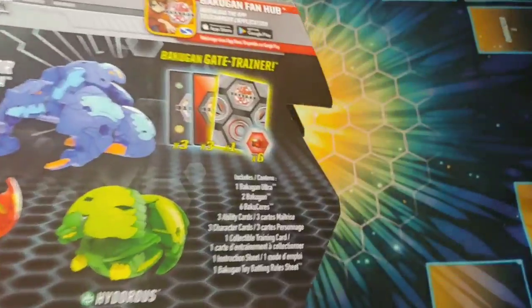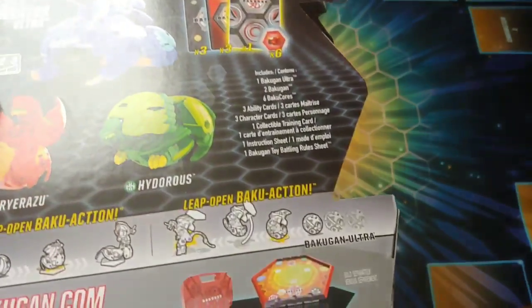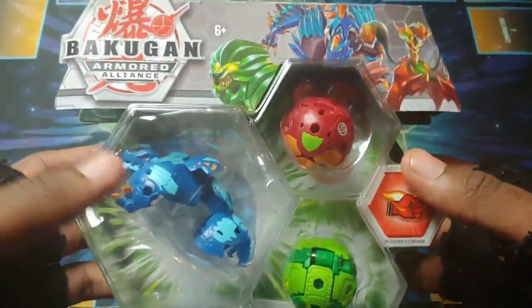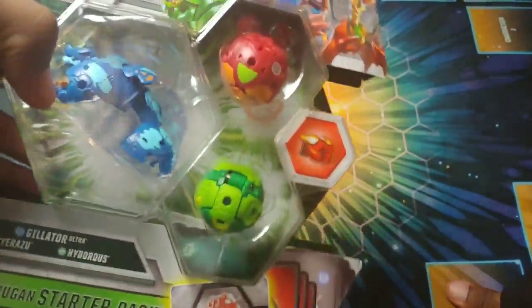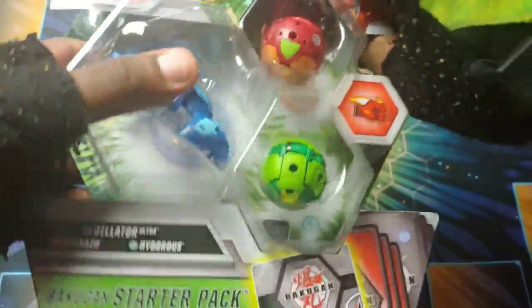Let's check out the back. We obviously got the Bakugan Ultra, Bakugan cores, ability cards, character cards, all that good stuff. They show off the stadium and the battle arena at the bottom. Hopefully these Bakugan are pretty dang strong — can't wait to see just how strong they are and how they're gonna switch up things with the game. Without further ado, let's get into it — that artwork looks so sick.